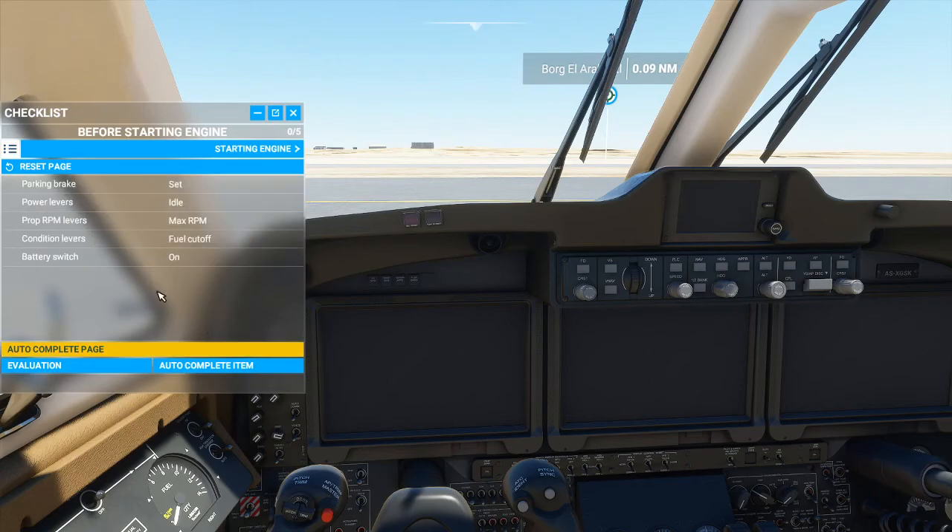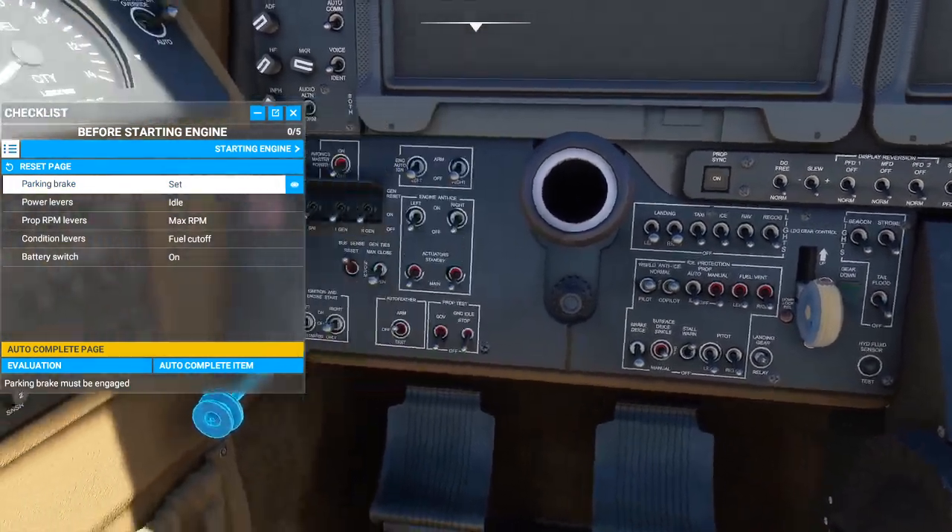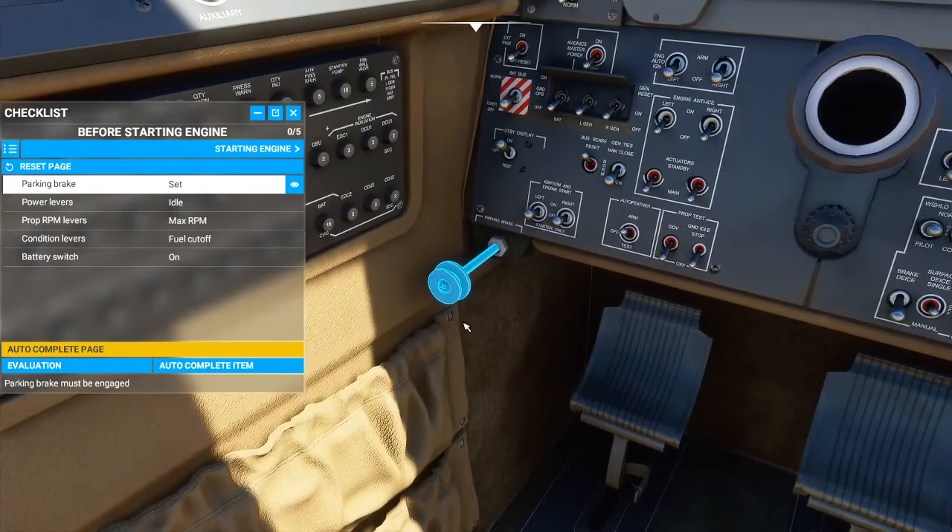There are ways of doing this. You can do 'autocomplete page' which means the AI will do everything for you, so you don't need to do it yourself. Or you can click on each item, and if you click on the little eye icon it will show you the actual location of the item in the cockpit that you need to deal with.